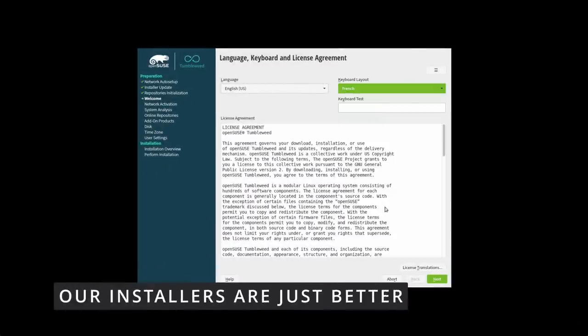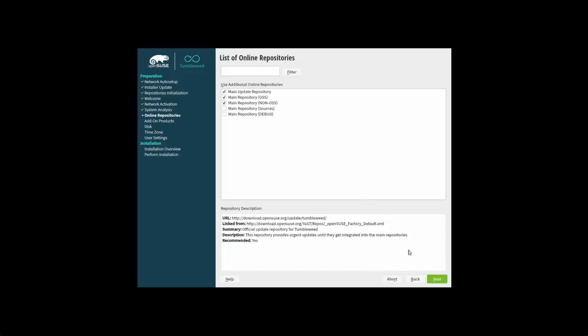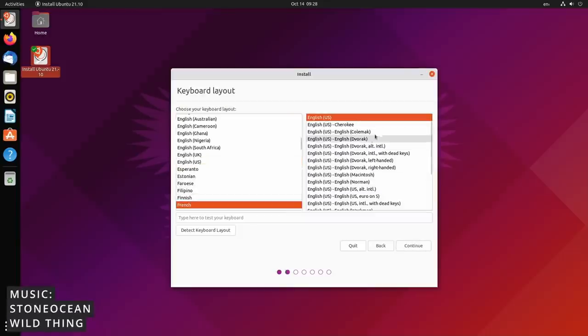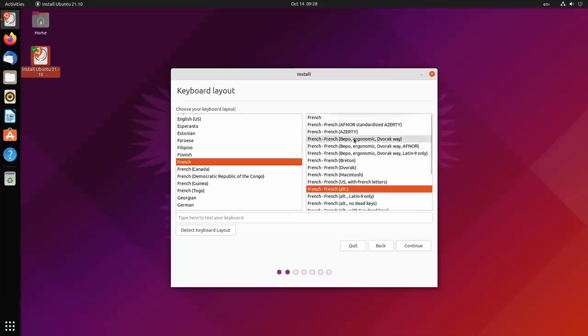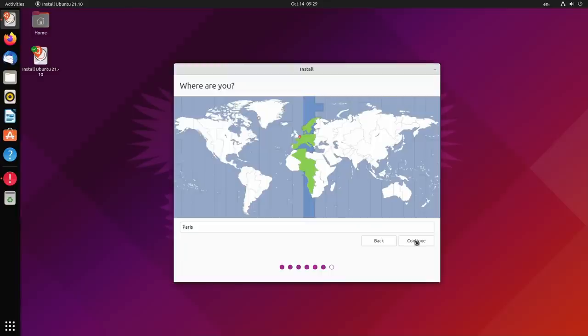Now we come to the good part — the part where Linux excels compared to the competition: the graphical install. Linux desktop installers are the most user friendly that any user could happen upon. The install process is generally extremely simple. If you want to erase your disk or install alongside another OS in dual boot, you pick the language, the keyboard layout, an install drive, a few options for extra codecs or drivers, and you're good to go. If you want to use a custom partition layout it's more complex, but if you want to do that, you already know what a partition is.